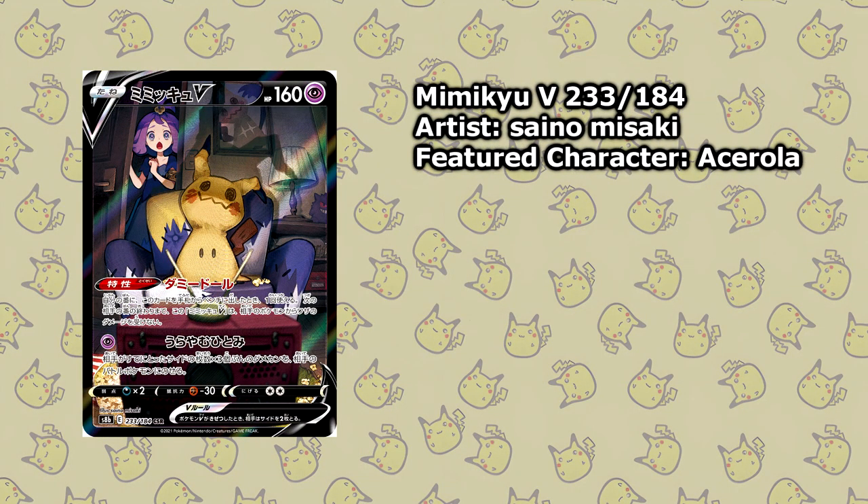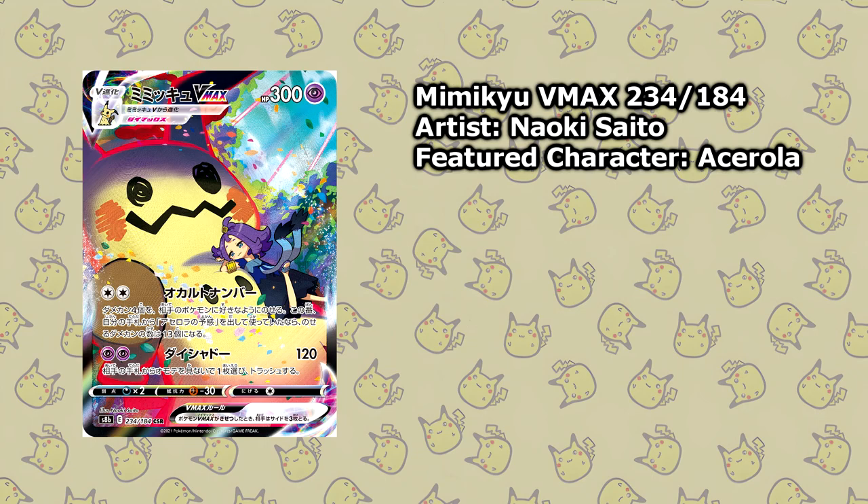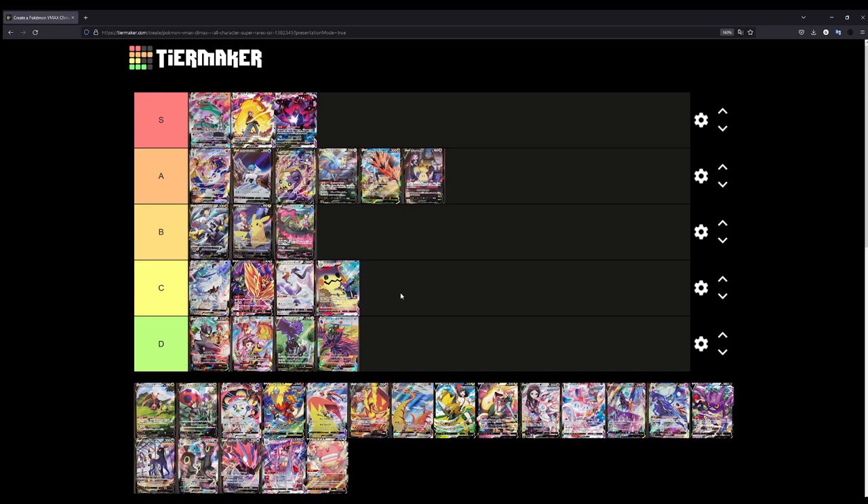Mimikyu V — I do want to say S tier, but A tier seems fair. Comparing it with the other cards I've placed in A, the Mimikyu V fits well there. You have Acerola in the background, kind of surprised, maybe waking up to find Mimikyu sitting in front of the TV in the middle of the night — that's a really cool illustration. The Mimikyu VMAX on the other hand is a C tier for me. It's just a big Mimikyu with Acerola hugging it; there isn't much more to it.